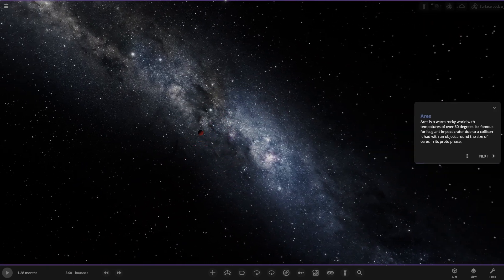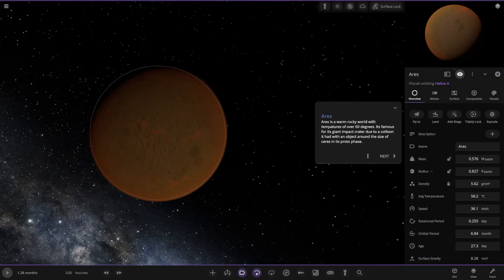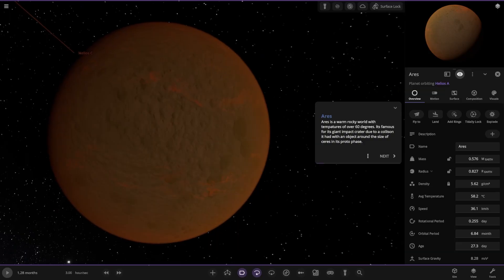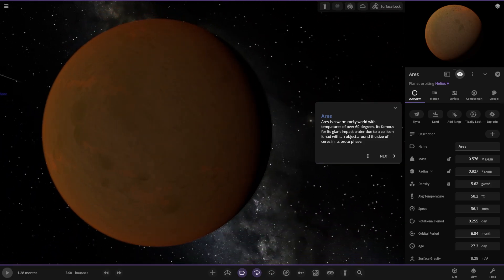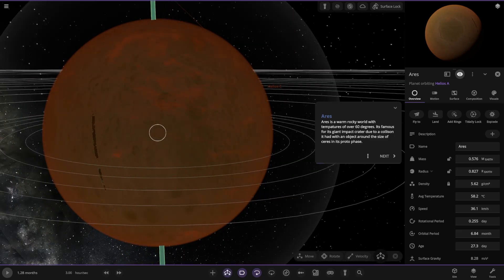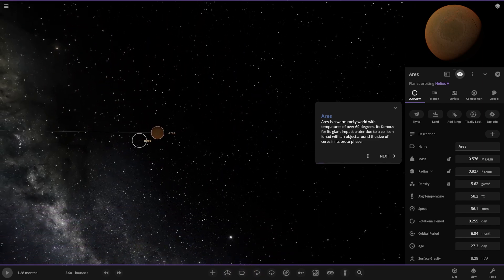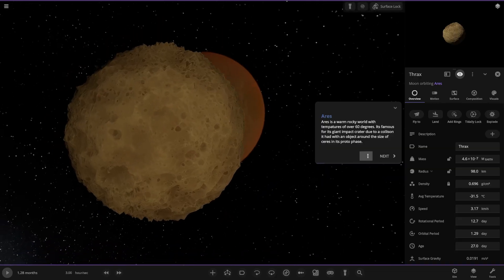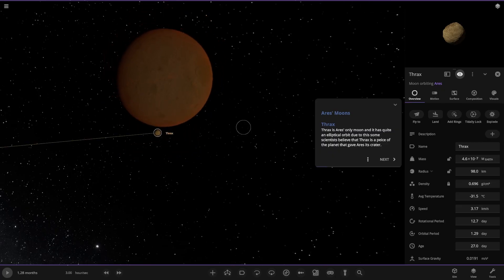Moving on to Aries, next world out. A raw and rocky world with temperatures of over 60 degrees. It's famous for its giant impact crater due to a collision it had with an object around the size of Ceres in its proto phase. I can see the crater there — using the texture of Mimas, I'm guessing. It has one moon: Frax. It's the only moon in quite a little orbit. Some scientists believe Frax is a piece of the planet that gave Aries its crater.